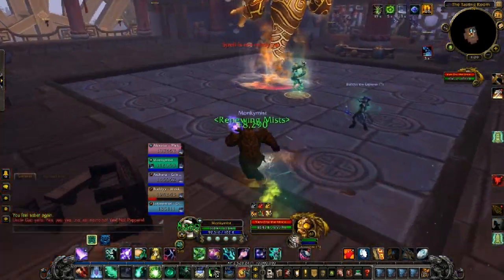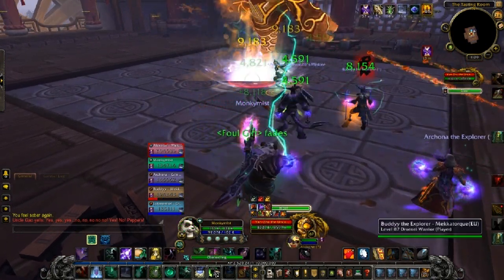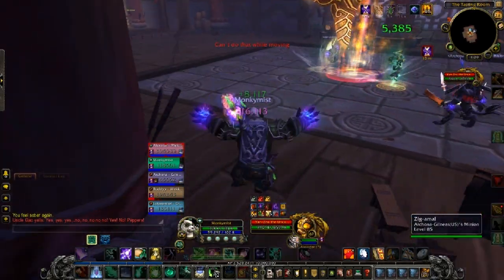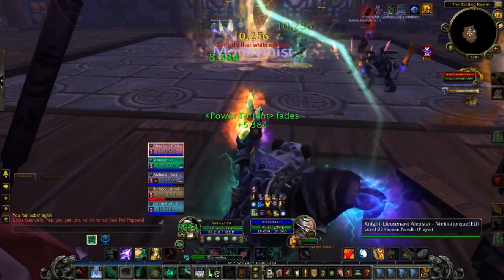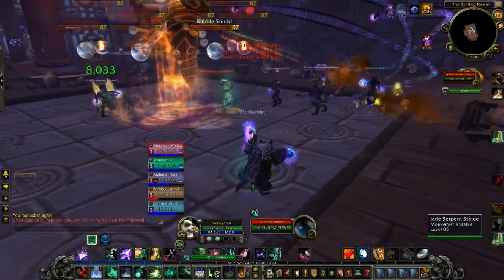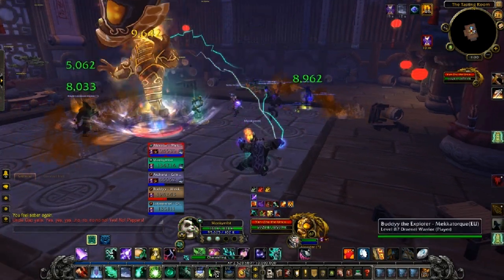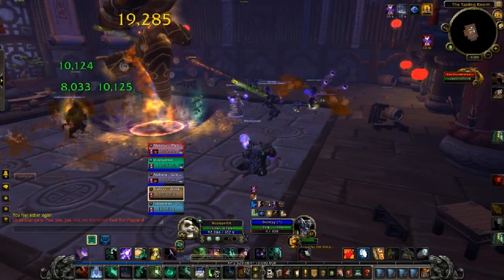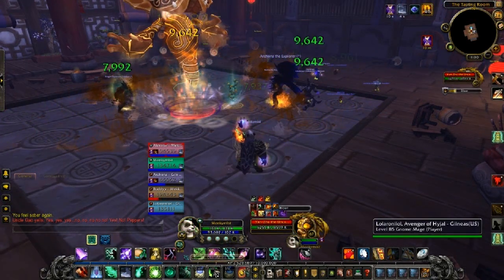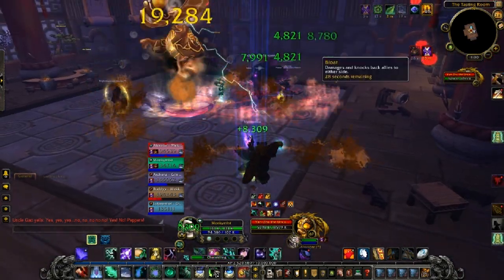Here we have the final boss. This guy has a bunch of abilities, but it's actually a little bit confusing. One of the big things to know is that you should spread out. You can see someone standing beside me spewing a bunch of brown stuff out of their sides - that's one of the boss's abilities. He will make people spew beer out of their ears, and I believe that does damage and a knockback. So it's a good idea to spread out - it seems to be on a couple of people at once, but it's not too hard in this pretty big room.